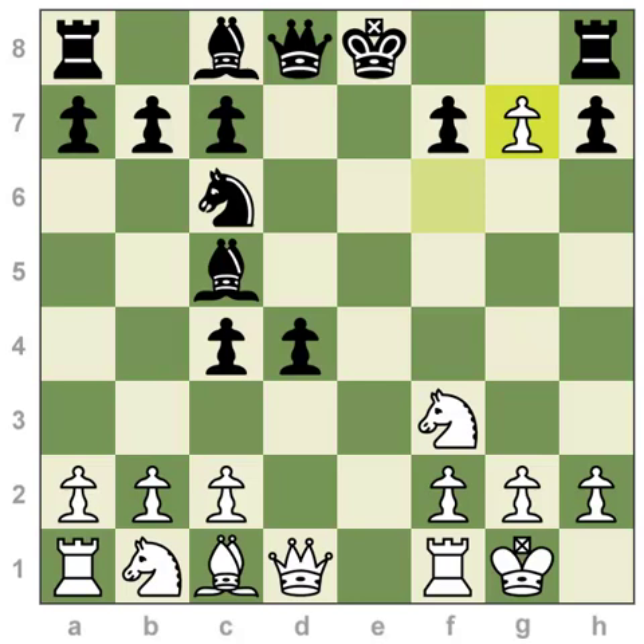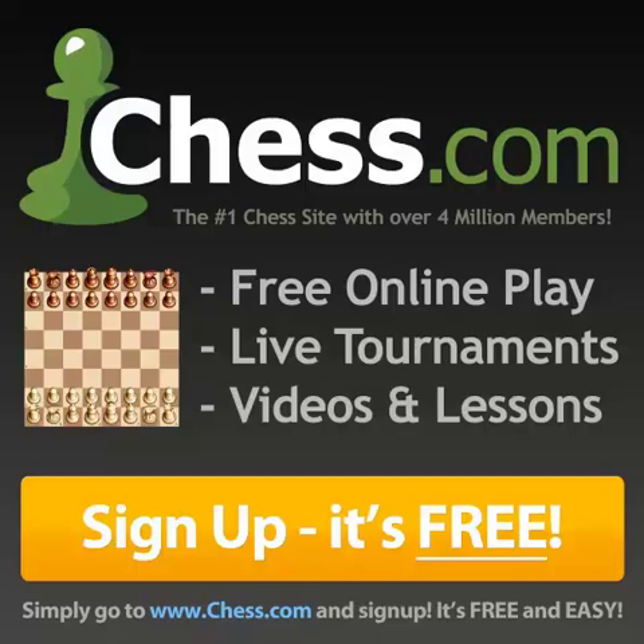So those are your important techniques for preventing castling: capturing on f7 or another square where the king has to recapture himself and then can't castle; taking a diagonal that cuts the king off by controlling squares he needs to castle through; scoring a check on the king that causes him to move, keeping him from ever castling; or displacing the rook so that castling to that side becomes illegal. I hope you enjoyed this video, and I'll see you around on Chess.com.